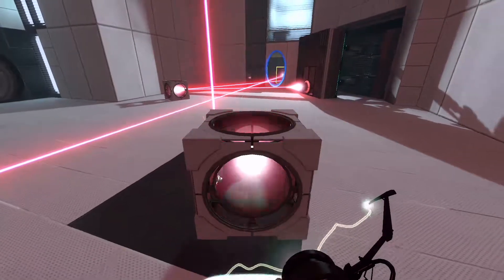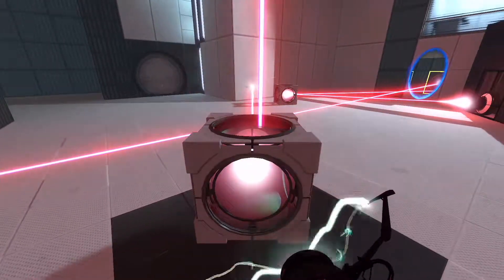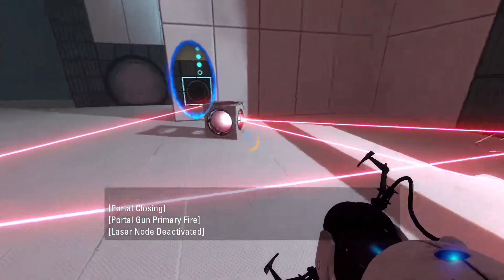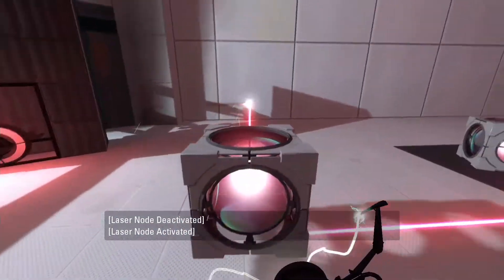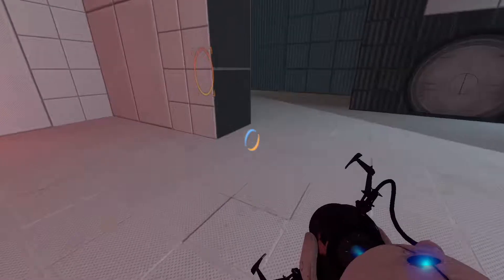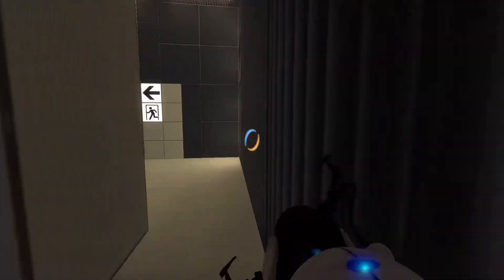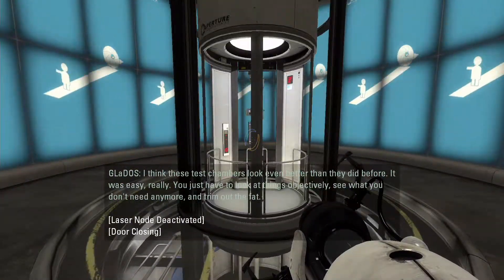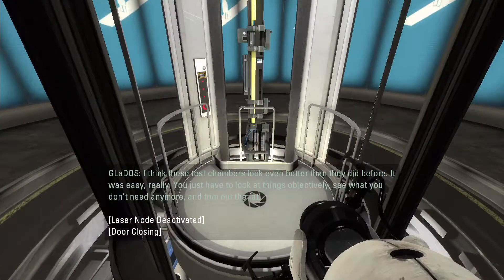I have a feeling we are going to need to do something like this. Oh yes, indeed. I have a feeling we are going to have to do it over here. Put that portal there, put that portal there. Which means we just need to do something like that. And yes. I think these test chambers look even better than they did before. It was easy, really - you just have to look at things objectively, see what you don't need anymore, and trim out the fat.